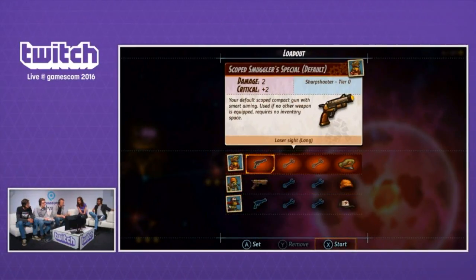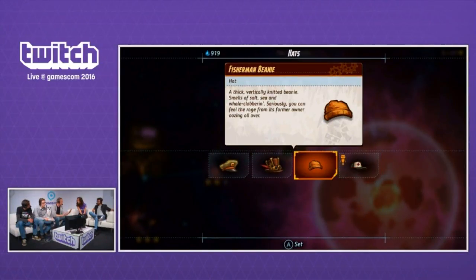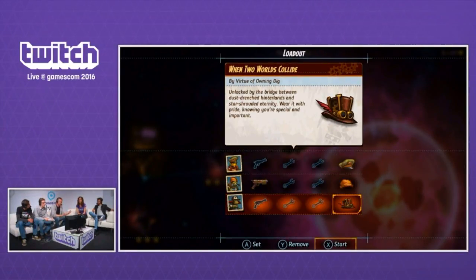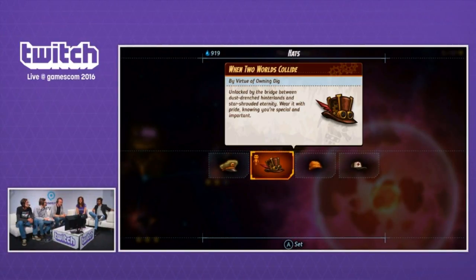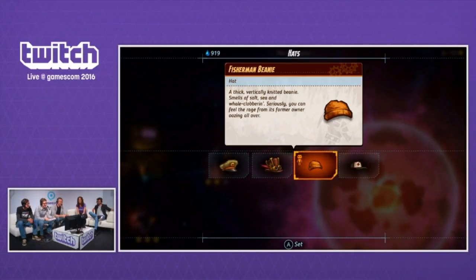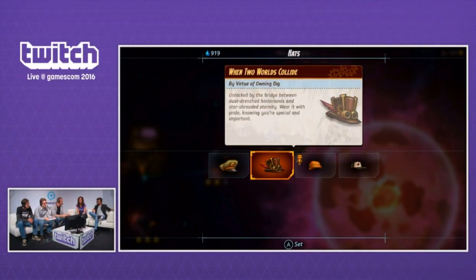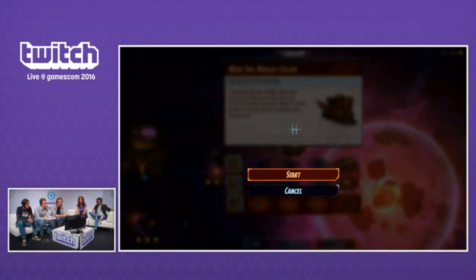Is it always three crew members that go with you? Actually, all missions are from one to four characters, and you control all of them in single-player mode. Now Filippo is selecting the hats here — I played it on the 3DS. Hats are really important to steam-driven robots; it's like religion to them, so it's really crucial.